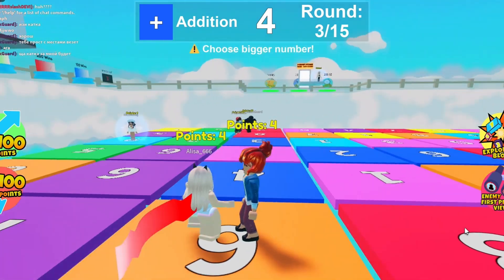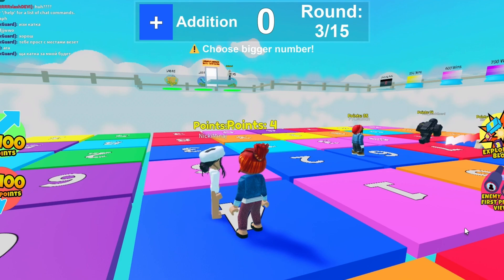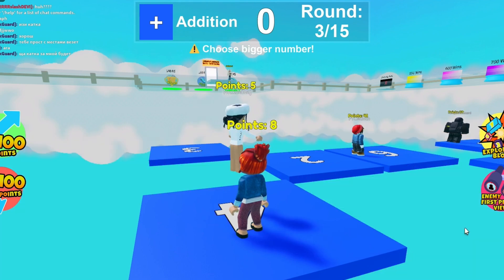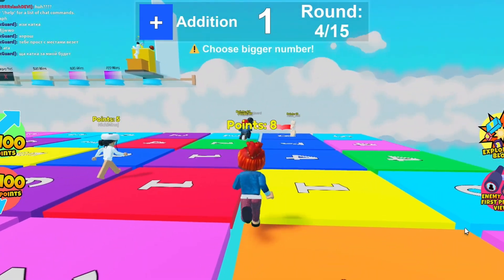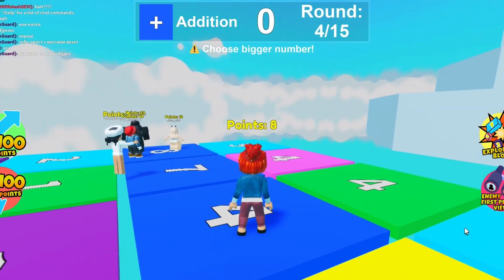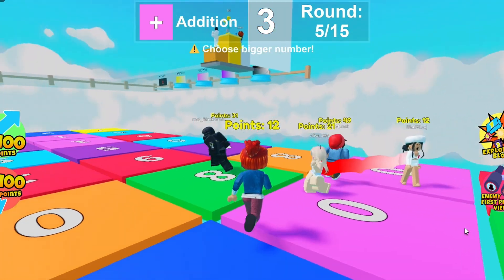Basically, the goal is to get the highest score. So right now I am at 4. Munch is already at 35. We have to run to the right color and do our math. So 8 plus 4 equals 12 — so this also helps you do math.